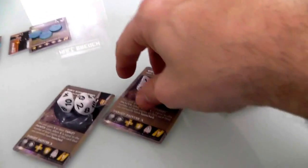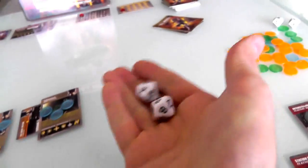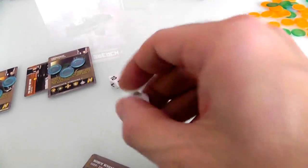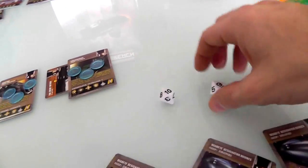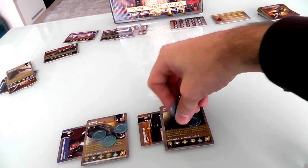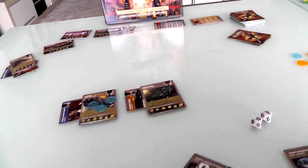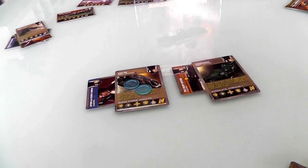Let's have her start taking out the drones first. She's rolling against a defense of eight, so with two dice, as long as Jen rolls an eight the drone is destroyed — it only has one hit point. She got a nine and a ten, doing four points of damage. The drone is gone. And that drone was painting one of the ships, so now that target paint is removed. He's not painted anymore.